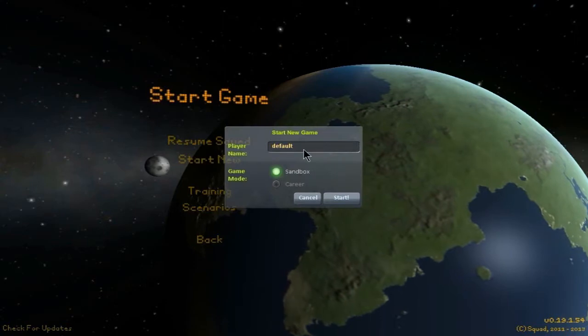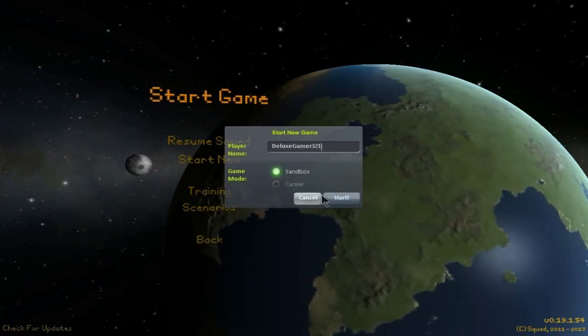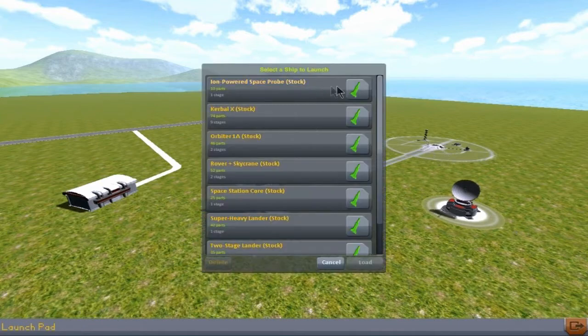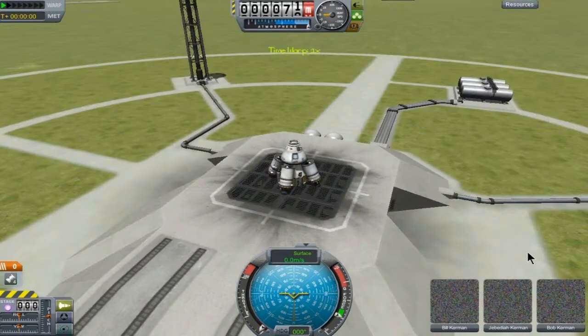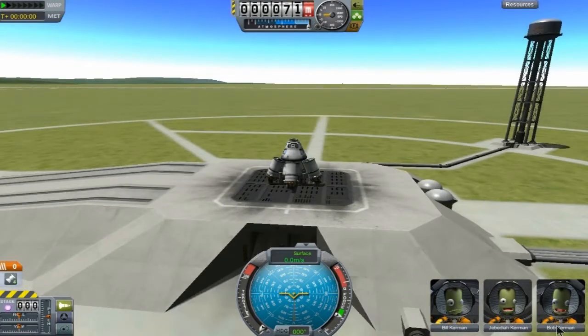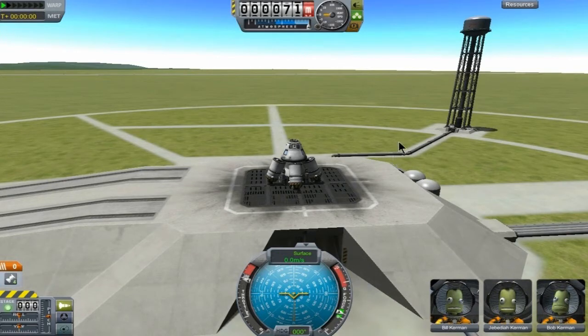Start new - play your name: DeluxeGamer3201. What do we have here? Space plane hangar, vehicle assembly building, tracking station, launch pad - what are these? Oh, are these like pre-made spaceships? I guess so. Let's try this out then. Bill, Kamar, Jebediah, Bob - whatever, let's go test the spaceship out. This was not made by me, it was made by someone else.